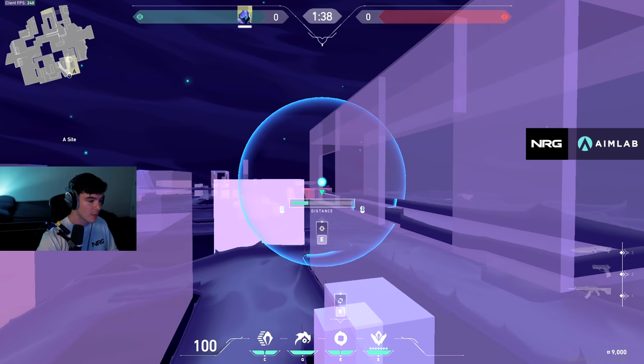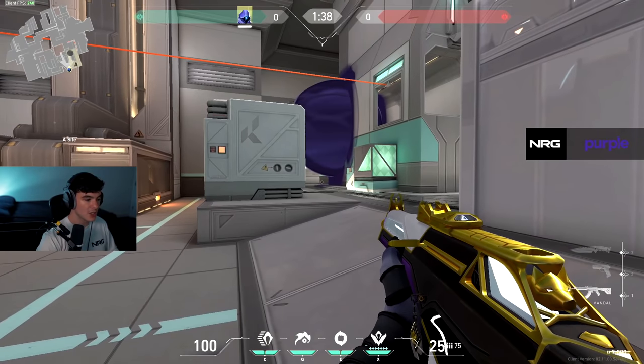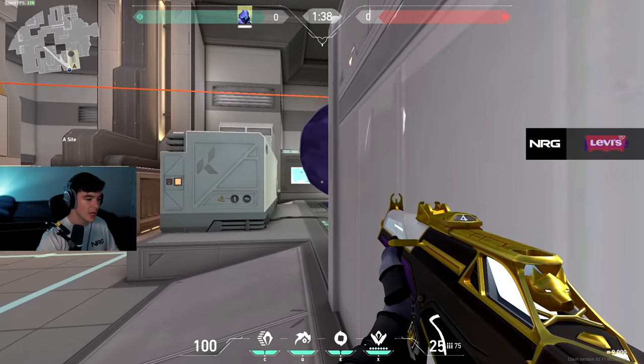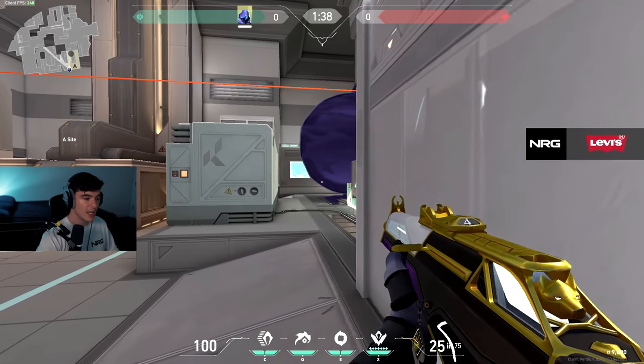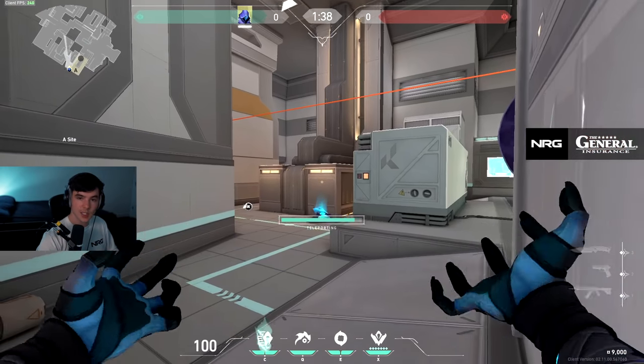If you're pushed up towards the generator here you can actually make a one-way right here, though this one-way also works against you so they can see you as well — just be wary of that. If you use it close up on the generator you can catch someone off if they swing. And if you take down an enemy here you can reposition with your teleport like this.